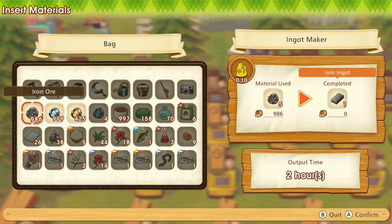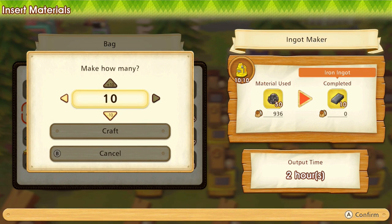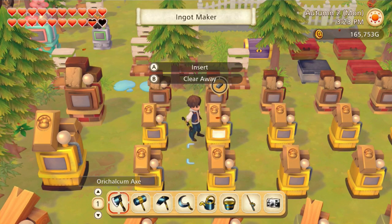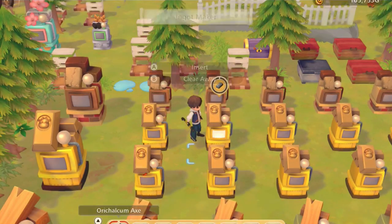Let me show this to you. If you go here, for example, you can do — how do you do this? You can do this — you can add however many you want, up to a certain number, and then you craft. It doesn't even take longer. Wow, that's crazy.